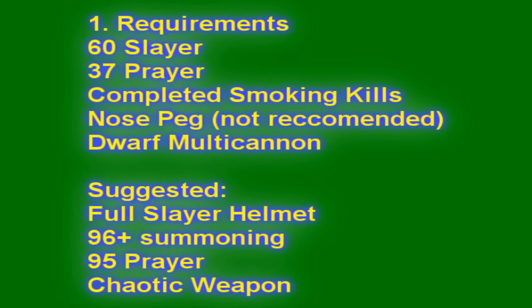On to the requirements: you need 60 Slayer to kill these creatures and 37 Prayer to at least use Protect from Magic. You should have completed Smoking Kills to get access to a full Slayer helmet. You could kill these creatures using just a nose peg, however the Polypore Dungeon smoke damages you and your HP will drop to 10. That's fine because you're praying Mage and you will not die, but if you disconnect and your prayer drops, you will die.